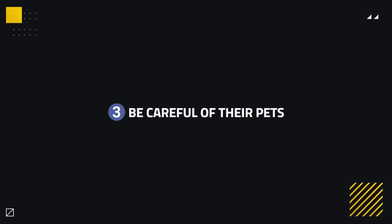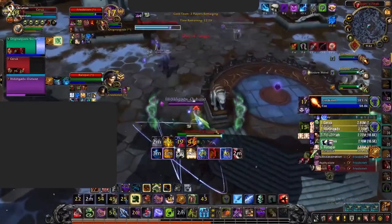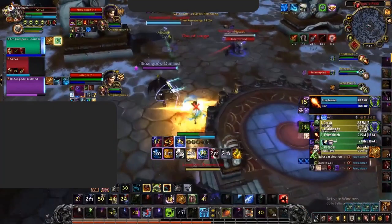As a caster or healer, it's important to be careful of an Unholy DK's pets. Most of the time you may not need to worry, as the pet won't do much apart from using a stun you can't avoid. However, when they use Dark Transformation on their pet, it gains access to a ranged kick, which can be very powerful during their offensive goes or at shutting down casts. The pet changes appearance drastically, which can make it easier to notice.